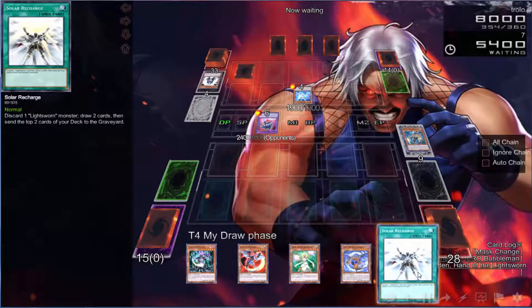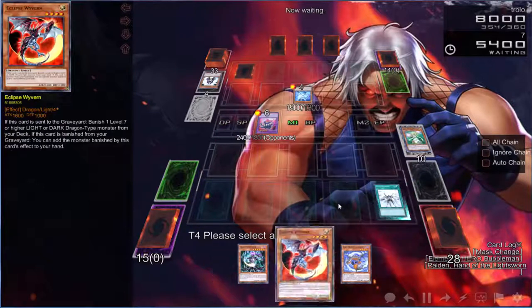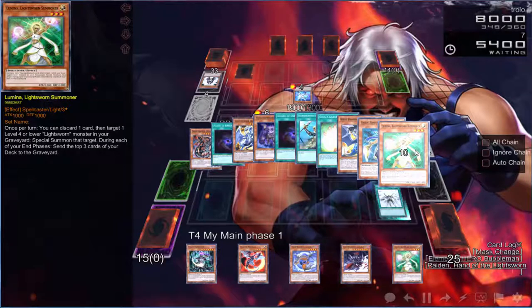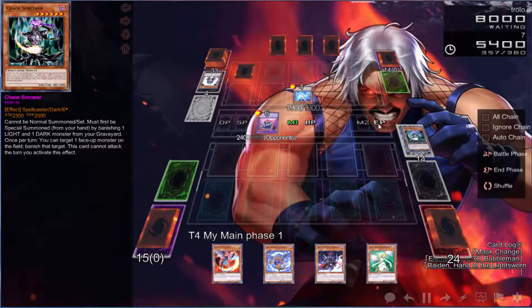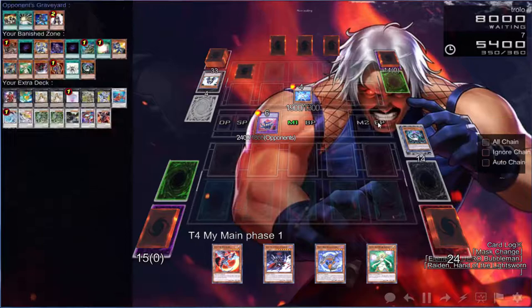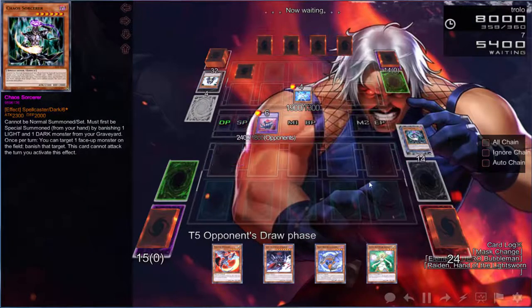Wait, can I use this? It says 'send to the graveyard' — no, I can't use it under Dark Law. Some cards have different rules. We need to draw a Raiko we can't activate because we have no Lights, or Raigeki. Oh, that's actually pretty good — don't banish it please. There's a Chaos Sorcerer, that's fine. We're going to shuffle and end our turn. We still have one Gorge left.